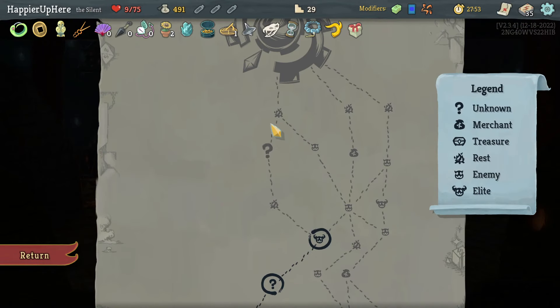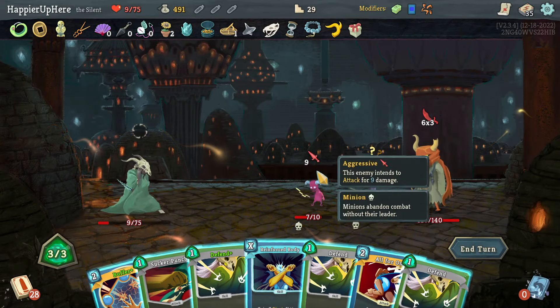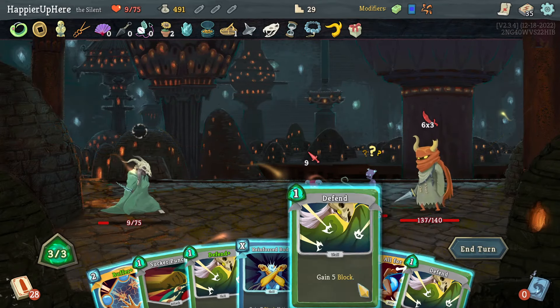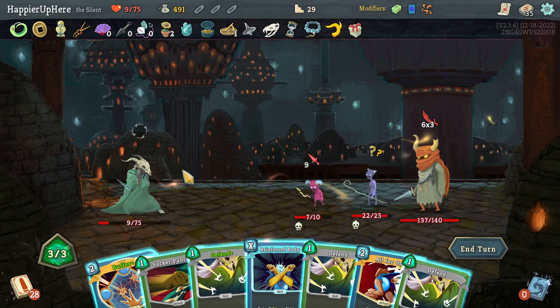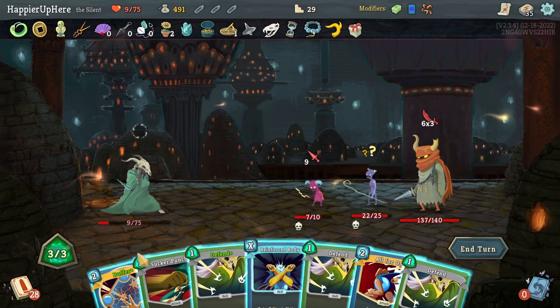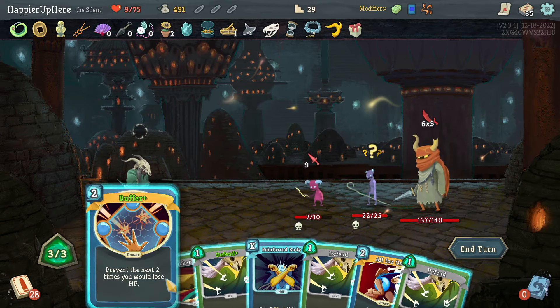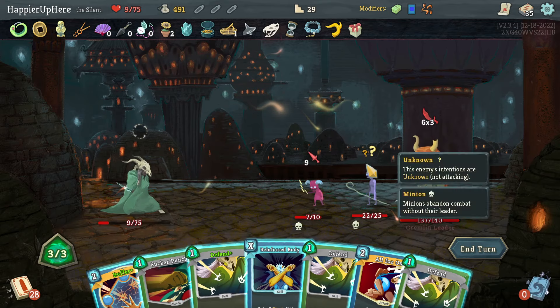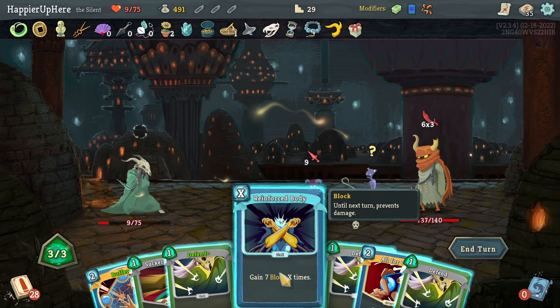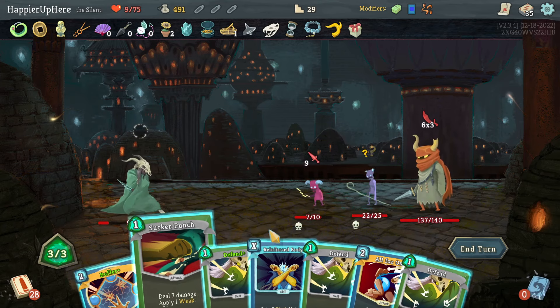After this I just have to survive and go left for an extra Merchant room that'll also give me an extra rest site. That's a lot of incoming — Buffer. Can I kill this one? I have Sucker Punch but that's not going to be enough. 18 plus 9 is 27 — a Reinforced Body will only be 21 if I kill this one with Sucker Punch. The buffer is not enough.